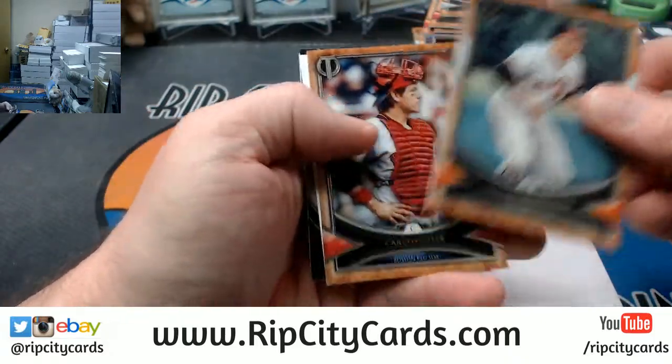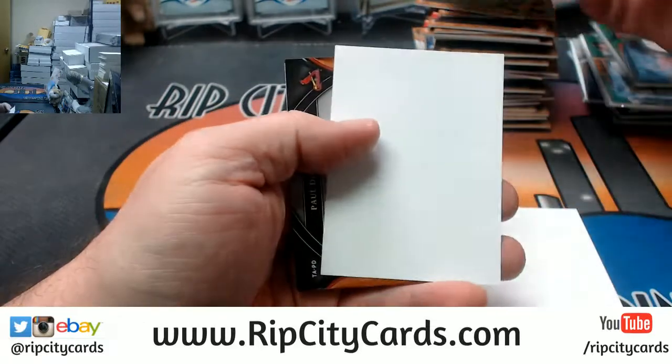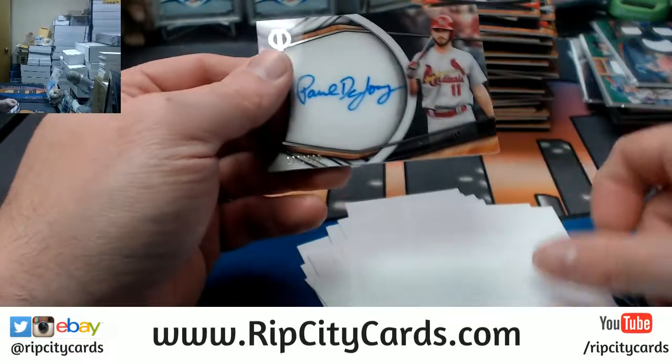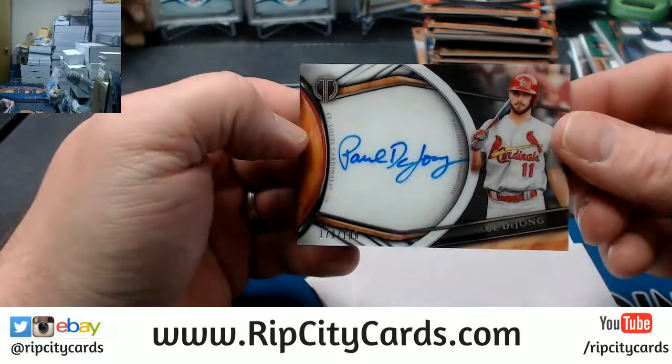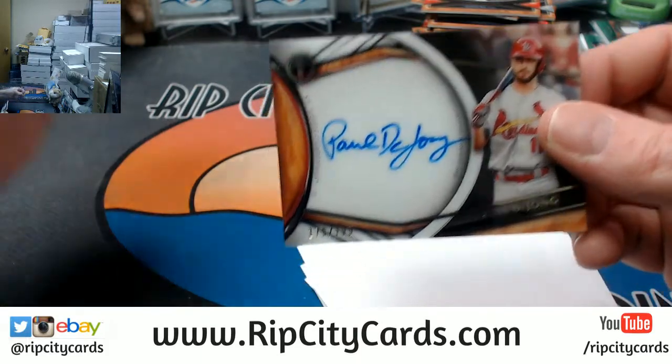And we've got a Brooks Robinson, a Carlton Fisk, and a Paul DeJong autographed to 199. Autos in the first half — terrible. Absolutely terrible.